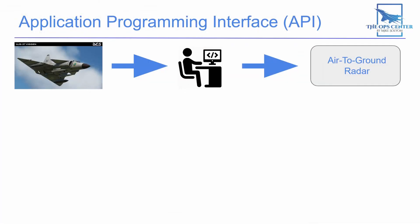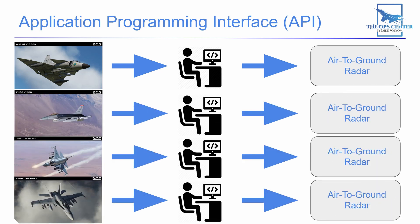Same thing applies in software development. With an API, someone has gone through the process of making the tools so that you can spend more time making your project better. In DCS, one high-profile example of an API is the air-to-ground radar API. Before this was introduced, the developer would have to code that air-to-ground radar from scratch — and that's exactly what Heatblur did with the Viggen's radar. If we followed that model, every time a dev wanted to include an air-to-ground radar in their module, they would have to make one from scratch. And that's a lot of redundant work.